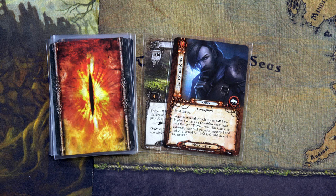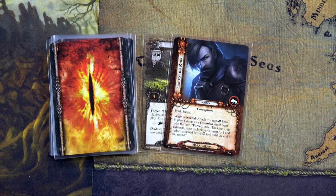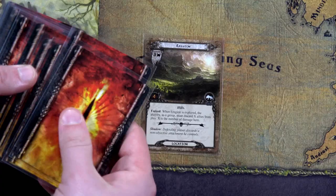Lure of the Ring is a Peril and Search condition. It attaches to a non-ring hero in play. After the One Ring exhausts, raise each player's threat by one and reduce the attached hero's questing to zero. I think this is a great time to use Frodo and his resource — we'll exhaust the One Ring and shuffle that card back in. I don't want to deal with it right now, and we'd have to redraw a new card anyway.